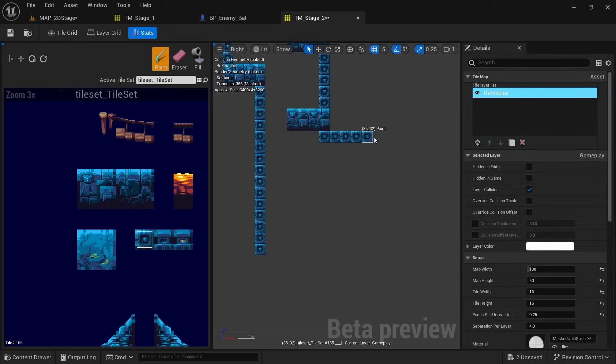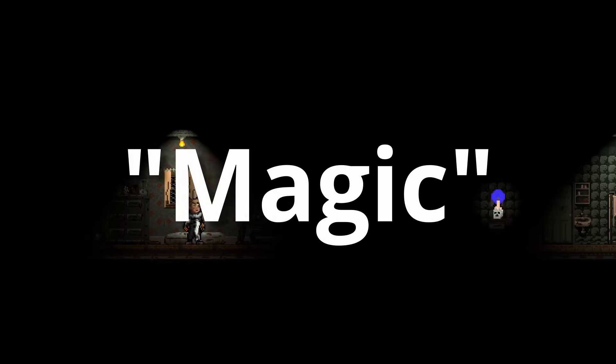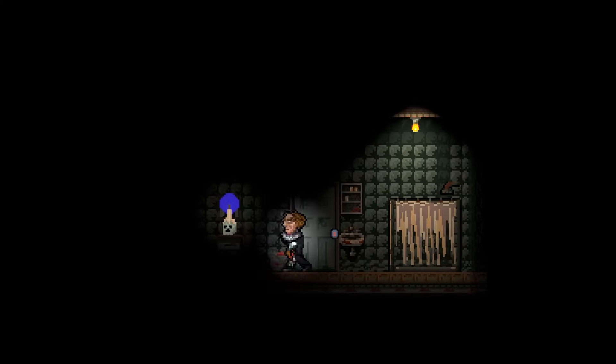He also made use of Unreal's rather barebones tilemap editor to build out the stages, and when we use some magic to freely move the camera around, we can see that all the necessary tilemap parts are loaded in at once and the character just teleports around the scene when going through doors.